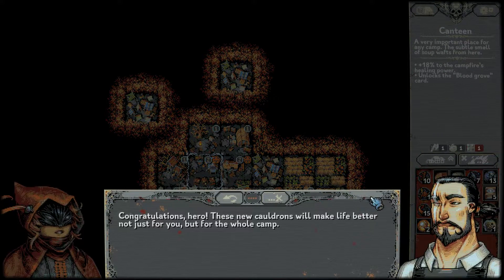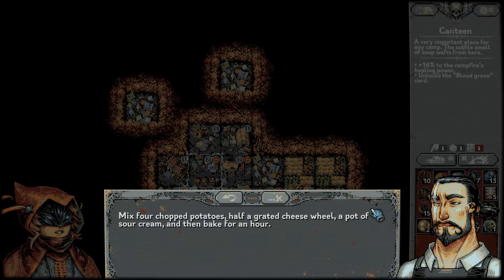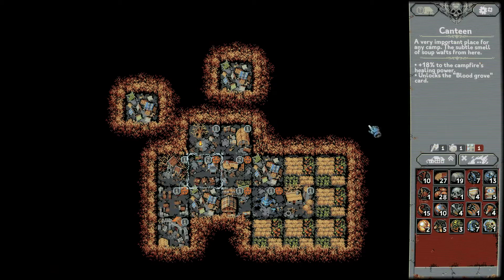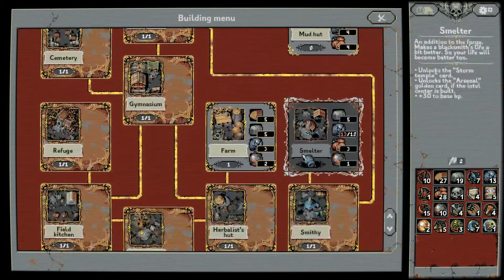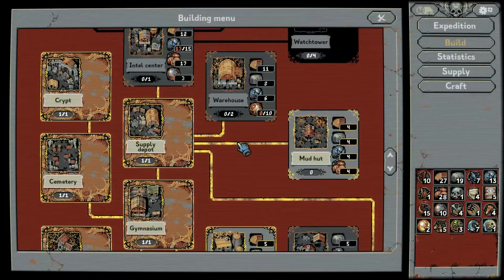Congratulations hero, these new cauldrons will make life better not just for you but for the whole camp. You can write down a new recipe to celebrate: mix four chopped potatoes, half a grated cheese wheel, a pot of sour cream, and then bake for an hour — only fried eggs are easier to cook than this. Nice, now we get a little bit more HP, and we still only need metal, which is good.